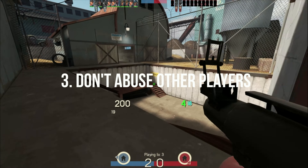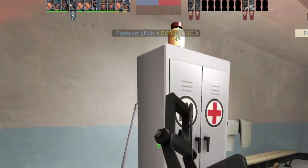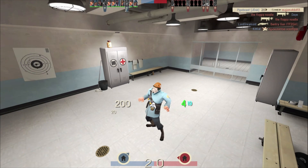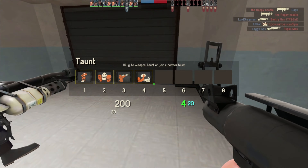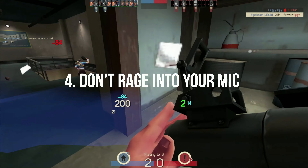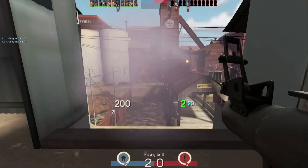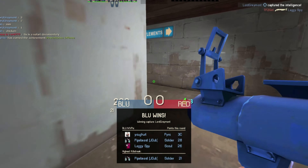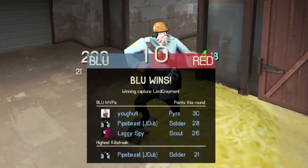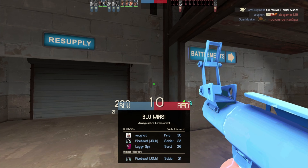Number three: don't abuse the other players in the game. You might be new to the game now, or you might be a veteran, but someone is just getting started and has no idea how the game works. Try your best to be patient and coach those players along rather than abuse them through the mic. Number four: don't rage into your mic. We've all raged while playing games and it's going to happen again, but there's no need to share that with the team. It disrupts communication and can lead to you being muted by other players, which makes your calls less effective because fewer teammates hear you.